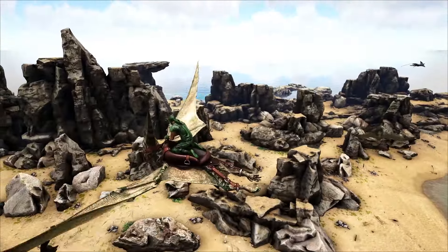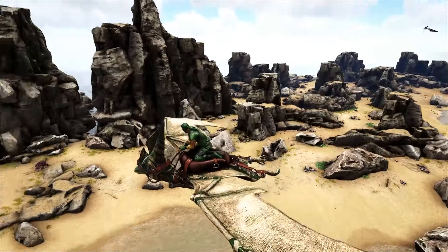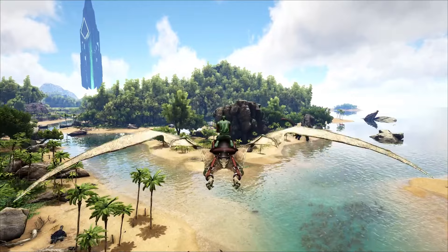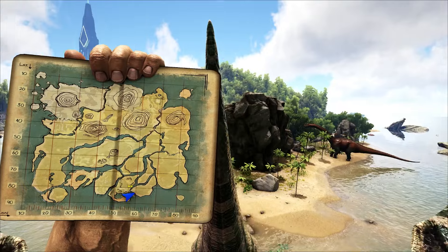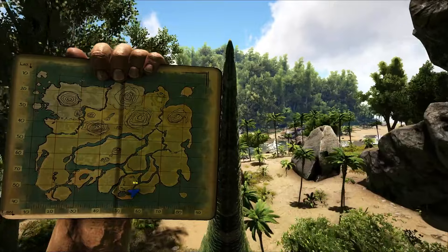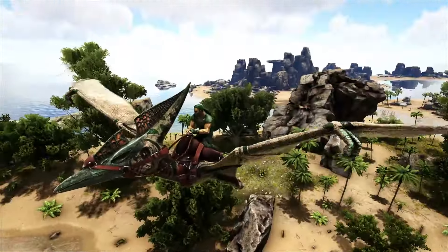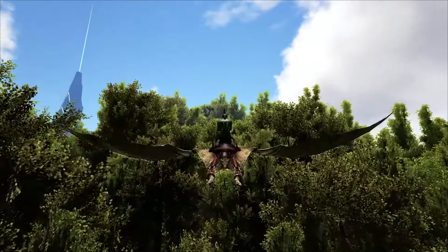Another rather easy, beginner-friendly base area is this spot over here. You can build inside this area, though it's a little trickier. But over here on this little island, it is actually rather easy to build on — a lot easier than it seems. You do have access to quite a bit of stuff, including crystal and metal up here in these hills right above. As you look up to your right, up on this hill, there's plenty of metal.